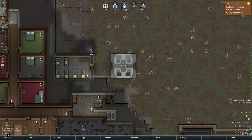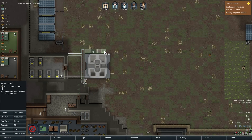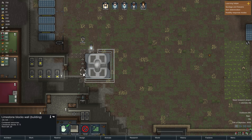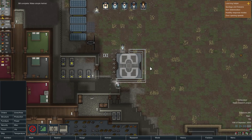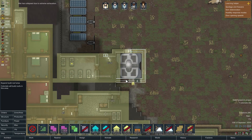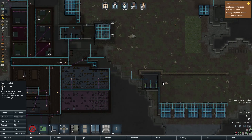My next question is: can I wall this in? Let's get limestone. I'll pause — all of these orders can be cancelled. We have walls all the way around, and a door. Let's see what I've got for roof area. I'm assuming this is okay to roof over. Alright you guys are up there, let's get power going right there.